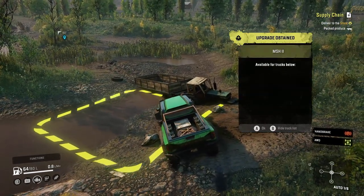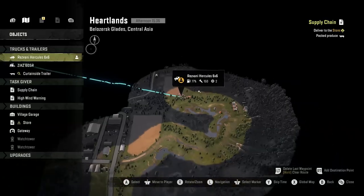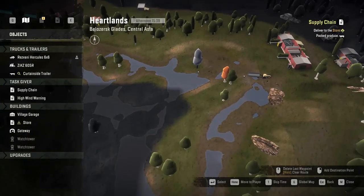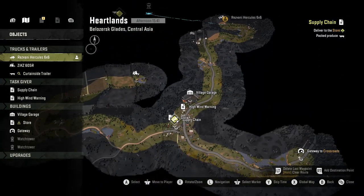This is north of the tunnel entrance coming from the crossroads. It's sort of in the middle of the map height-wise and it's all the way on the right hand side of the map. It's right next to this tractor here. And if we zoom out, here is the tunnel entrance from Crossroads.